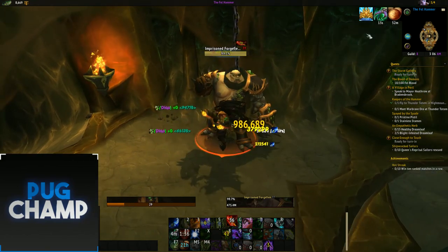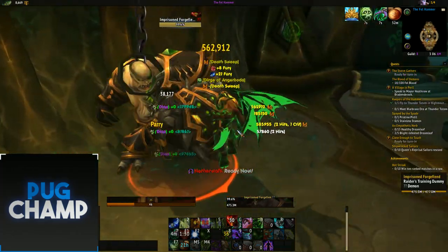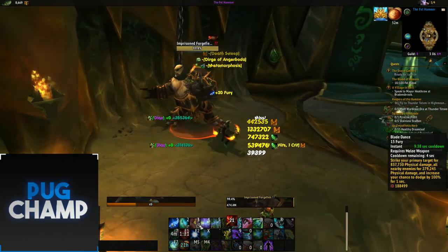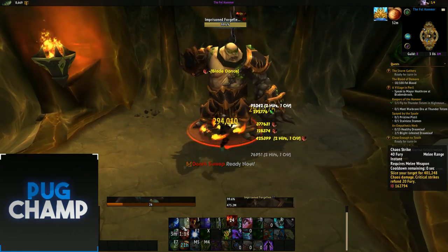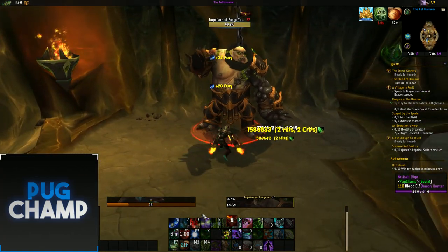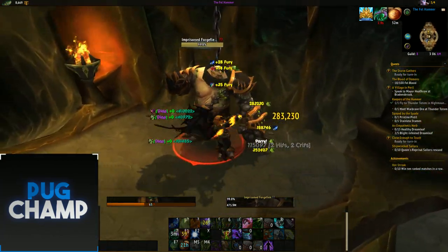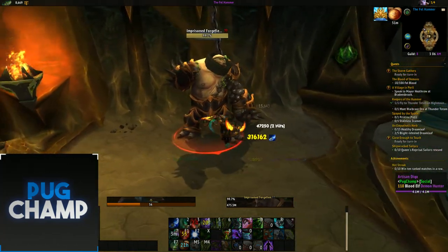When we come out of Meta, as you can see I'm just spamming Annihilation and Chaos Strike. Death Sweep comes back off cooldown. So what you want to be doing is when you see Blade Dance come off cooldown, use it instantly, then just spam Chaos Strikes. If you run out of fury, use Demon's Bite to generate loads of fury. Now you can see Eye Beam's back off cooldown - I'm going to use Eye Beam now. I'll come out with all that haste so I can just use Annihilation and do really big damage. Pick up my Soul Fragments for even more fury, then use Death Sweep, and just keep using Chaos Strikes. You can see it's really, really fun and simple.